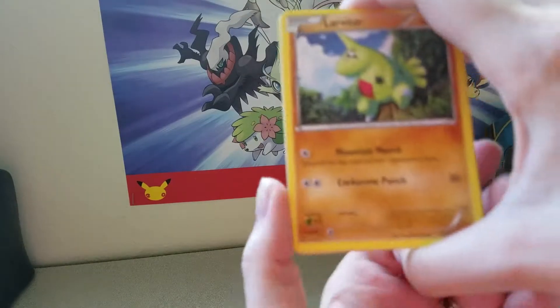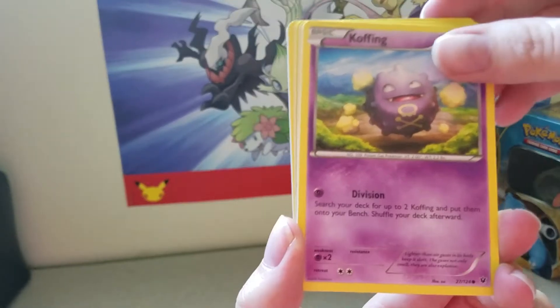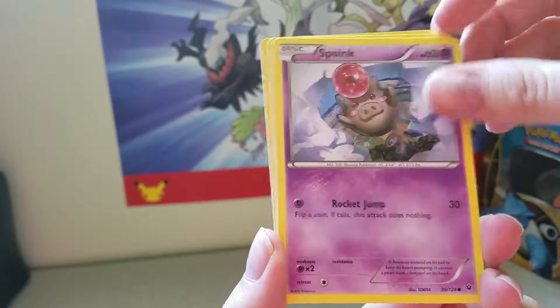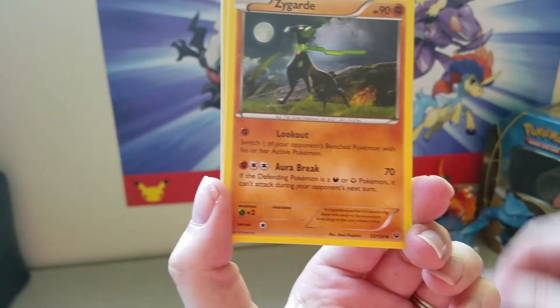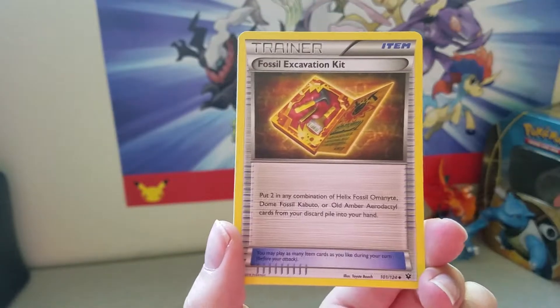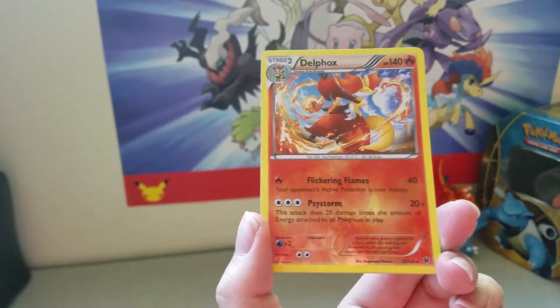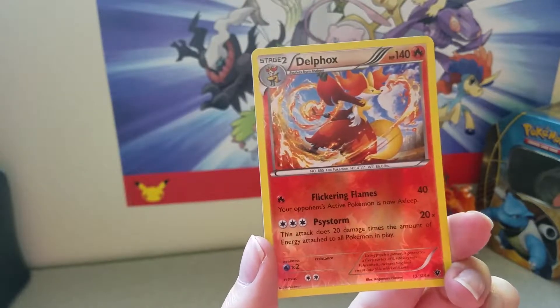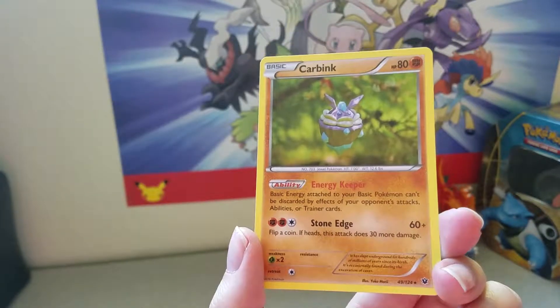So we are starting off with Larvitar. We have our Cottonee, Koffing, Spoink, Mincino, Zygarde, Wormadam, Fossil Excavation Kit — which is probably my favorite card in this set. Our Reverse is a Delphox, which looks really nice. I don't have that one yet.